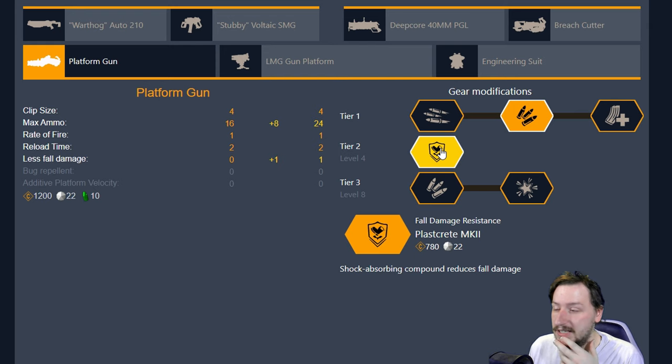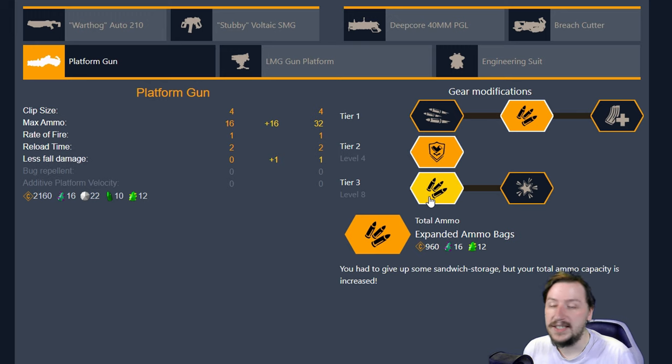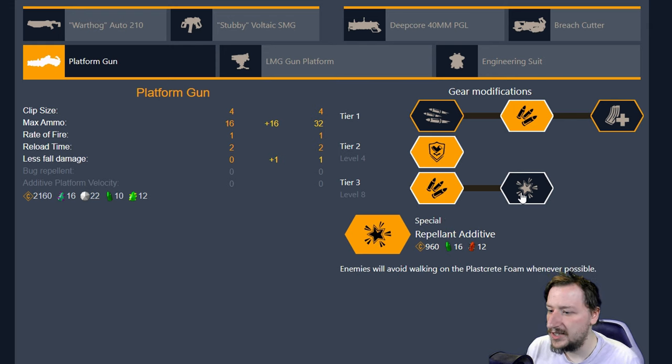You can potentially survive things like getting grabbed by a grabber and being dropped from a high area. In tier three we have two options. Expanded Ammo Bags gives us another eight rounds, going from 16 to 24, or from 16 to 32 if combined with the tier one version. You get more from resupply as well, which is really nice to have.